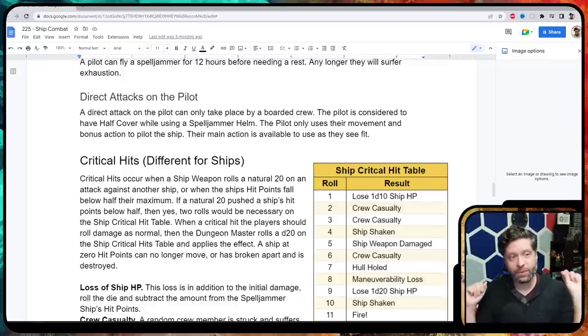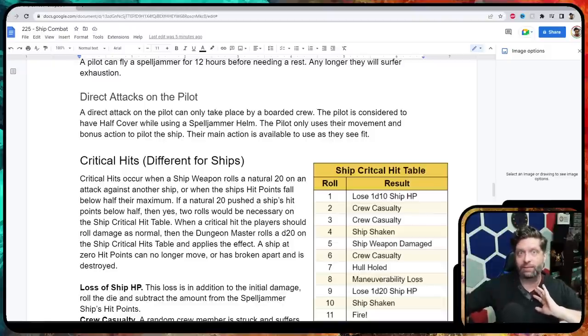The pilot uses their movement to move the ship on their turn and their bonus action to spell surge — they still have their main action. So if enemies are coming to attack the pilot and remove them from the helm, they could use spells like magic missile to push attackers away or cast shield on themselves. They still have their reaction and their main action available.